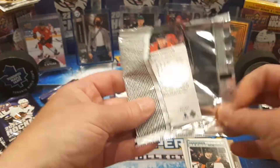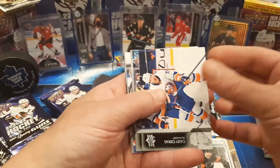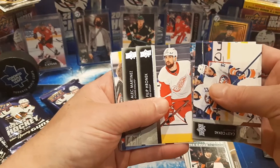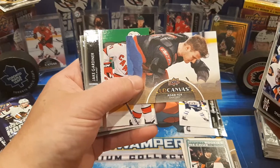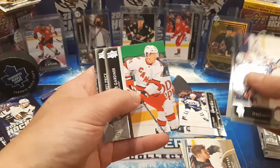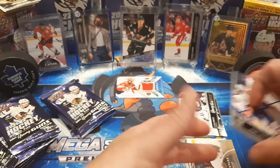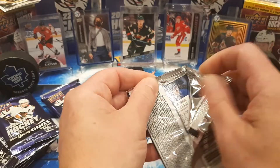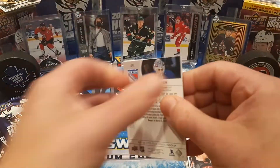He was still wearing his jersey but he was doing pregame stretches. So if you see that card, Google it on Upper Deck — they have the full list of all the variants. There's Adam Fox doing autos again. I believe I pulled that canvas before. Carey Price and Lindholm. So check those base cards because you might have a little gem hiding in there and you don't even know it.